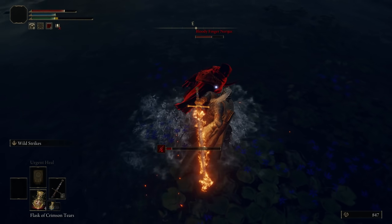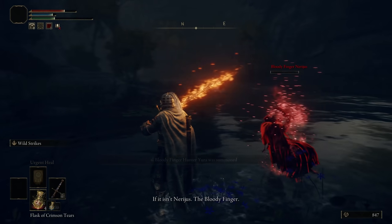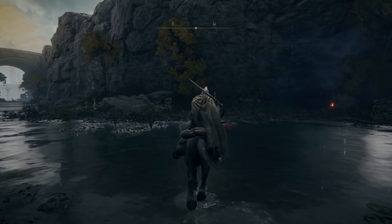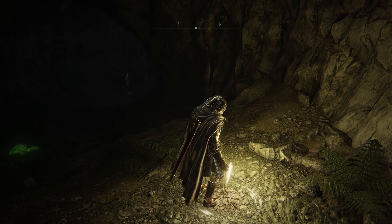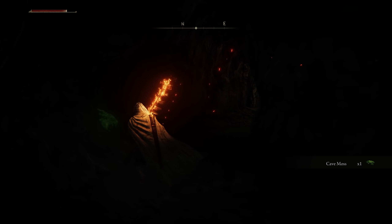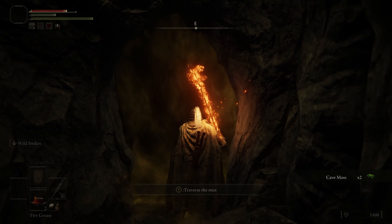Carefully dodge Nerigus's attacks until Bloody Finger Hunter Yira joins the fray and offers assistance, or coat your greatsword in fire grease and unleash your ash of war on him. After defeating Nerigus, look towards the riverbank for the entrance to Murkwater Cave, marked by a torch. Once inside, rest at the site of Lost Grace and defeat the thieves in the next chamber. The cave interior splits into two passages — take the right path and you'll find the golden fog gate signifying the battle with Patches.